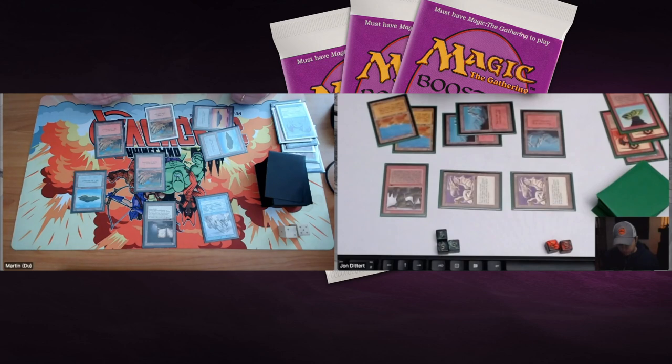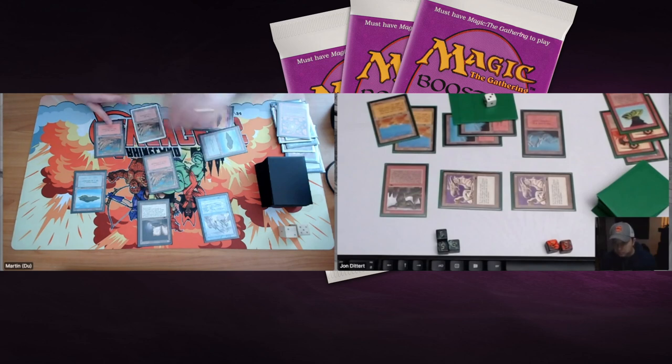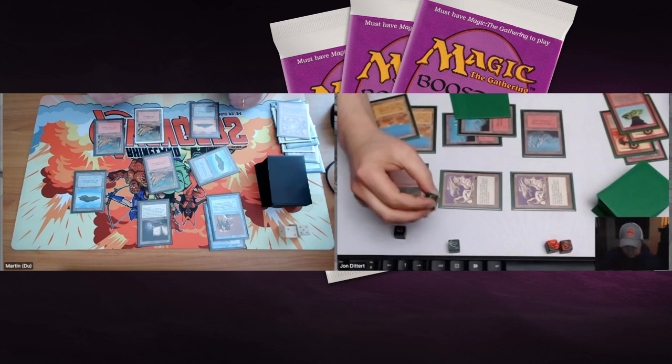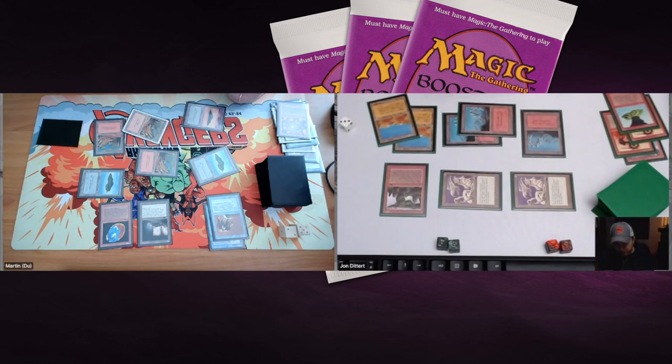John uses his remaining mana for nothing and passes. Martin draws with the Tome really trying to find answers. It looks like he discards an Artifact Blast — which would have been great to counter one of those Dragon Engines. There's an Unstable Mutation on the Zephyr Falcon, which doesn't need to tap when attacking, so it's an ideal blocker and attacker. He attacks, John drops to 9. Then Martin plays a Rukh Egg — a great blocker that John doesn't want to kill, or else Martin gets a 4/4 flyer.